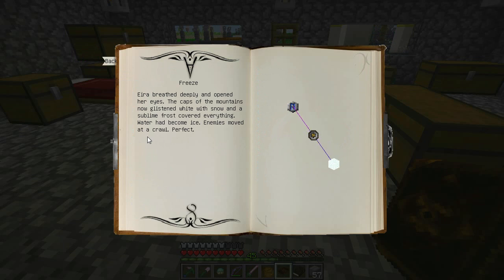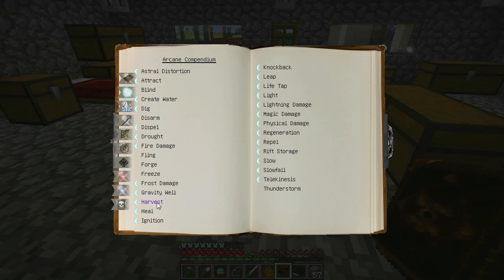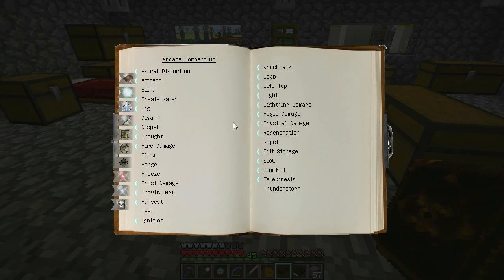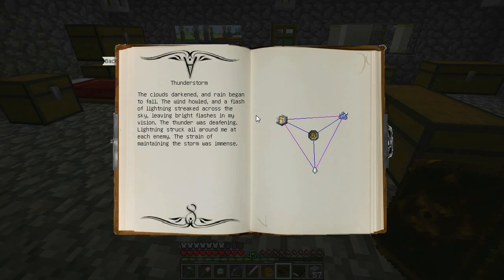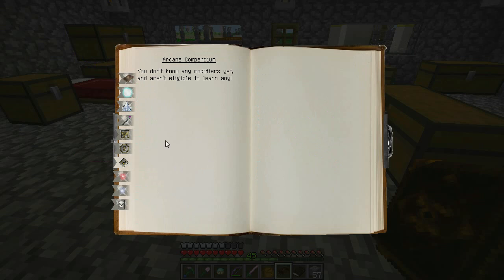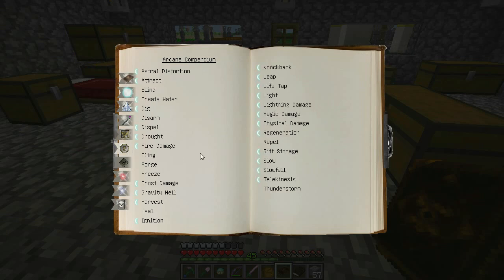Freeze — water becomes ice, enemies move slowly. If you hit mobs with this, it will slow them. Frost damage. Gravity well. Heal — okay, that's the one that heals you, but healing must be a modifier. Repel — radiates waves, pushing enemies and deflecting arrows. That would be nice. Thunderstorm — that's the one that needs the ghast tier, so that might definitely be worth doing. I don't know any modifiers yet. Where was healing then? Oh — because I don't have any points left, that's why.